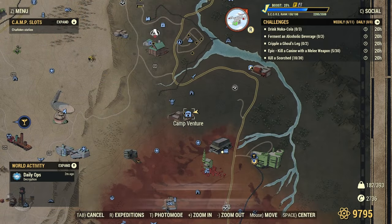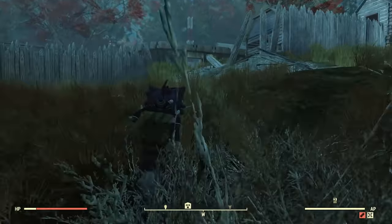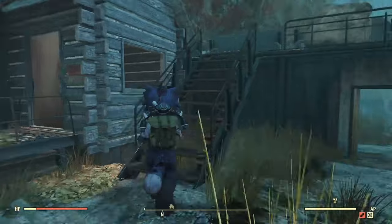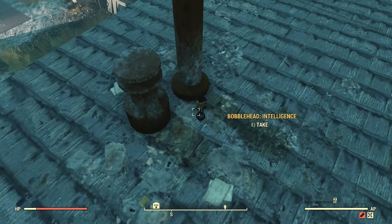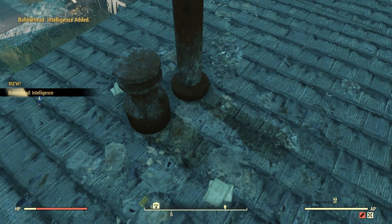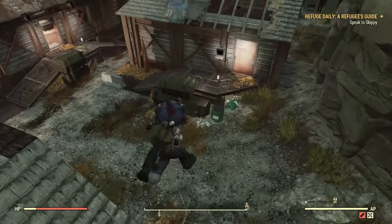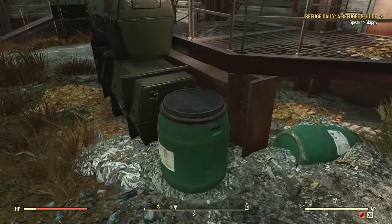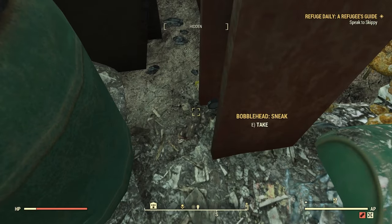Next up, we have Camp Venture. There are three locations here. You can do these in pretty much any order — they're all kind of right by each other. I just chose to go up here first. This one's going to be right on the roof. This next location, it seems like it falls — kind of the physics with these bobbleheads. It seems like it was supposed to be on top, but it falls and kind of bugs through the little metal thing right there.